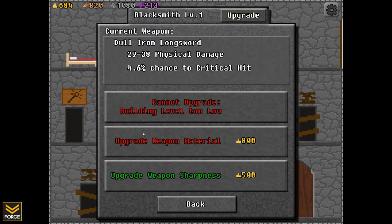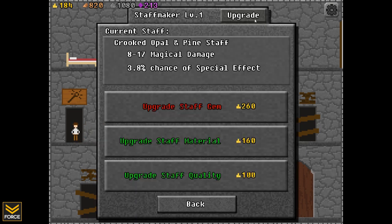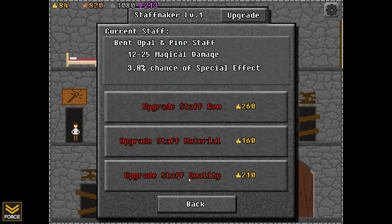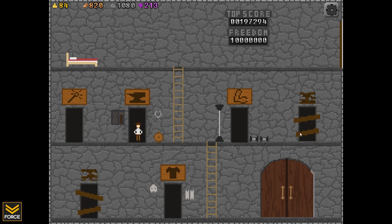Let's take a look at this one right here — this is the blacksmith, allowing me to increase my weapons. I've got a bunch of gold, so I can upgrade weapon sharpness by spending 500. And now my weapon is a bit sharper, doing a little more critical hit damage. This is level one; I could upgrade it to level two. The upgrades cost wood and stone. Let's upgrade staff material and staff quality — just spending a little bit of gold — and now we can do more damage with our staff attack.